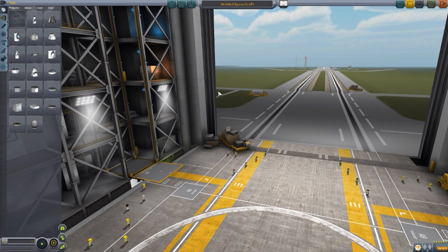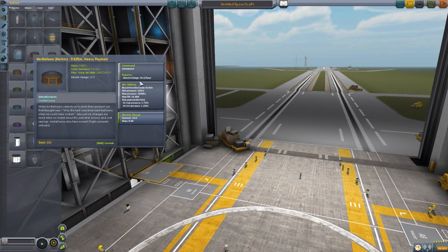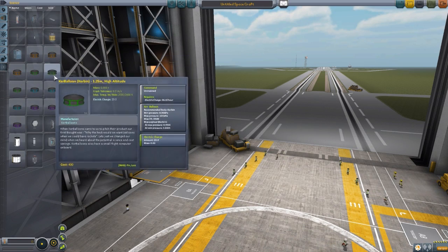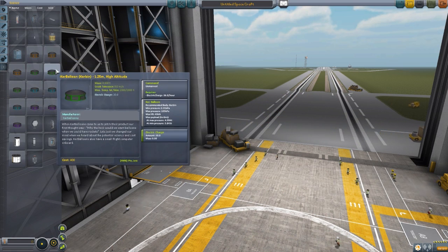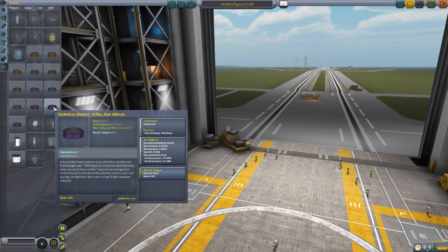Where you'll find these parts is a little bit strange - they're all in the science tab. They are weather balloons, so it kind of makes sense, but at the same time I kind of think they should be in pods, because they are unmanned command pods, which is quite cool. So you don't have to worry about grabbing a probe core. All of these Kerbaloons in the science tab are in varying colors, and these colors denote the size of the balloon.